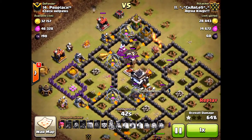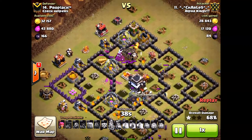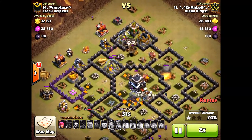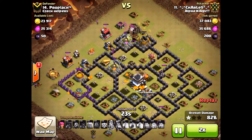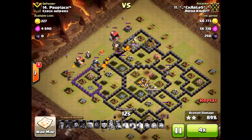If he had a couple loons on the back end, he would have been able to definitely take this base without any worry at all. Just a little scare there, but still he three-starred. It has tons of pups, queen is still up and running. And there you go — three-star Town Hall 9 attack using double poison to take out that clan castle.